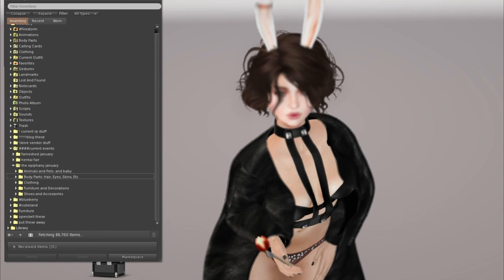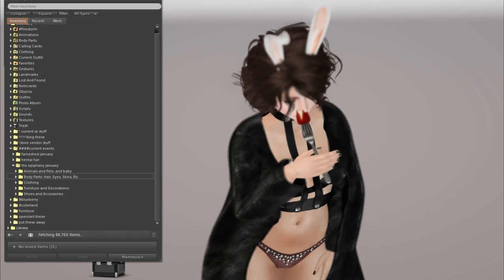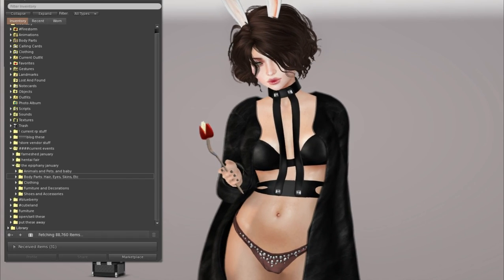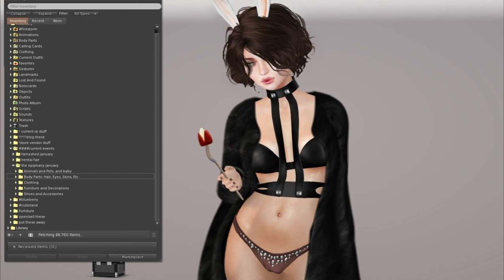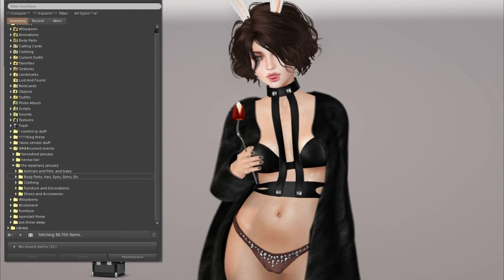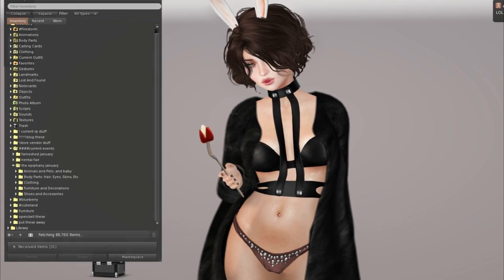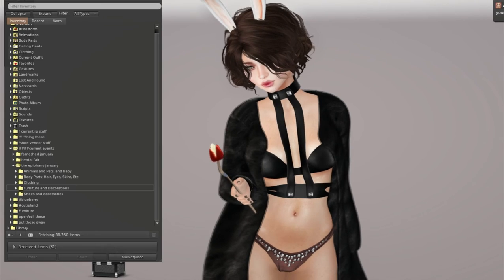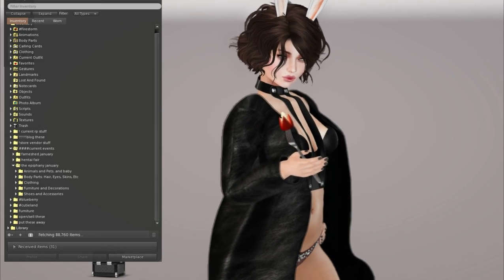There's also body parts, and that includes hair, eyes, skins, etc. I also got the Genesis head, so I can show you the skins on that. I'll be showing you skins for Catwa, LaLuca, and Genesis today. There's also a bunch of clothing, furniture, decorations, and shoes and accessories. So we'll go through all those today together.